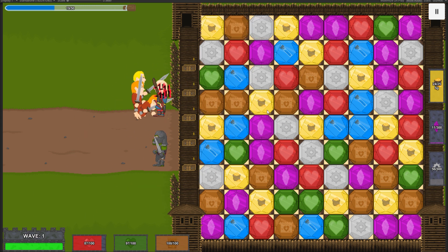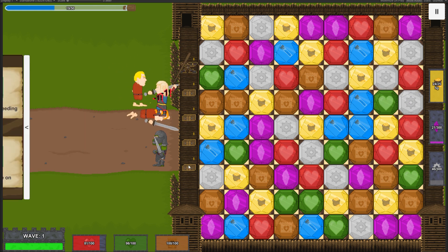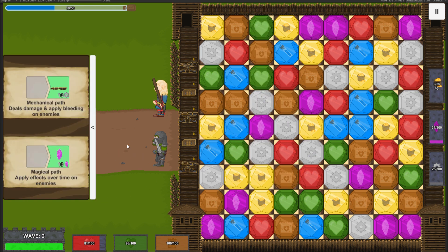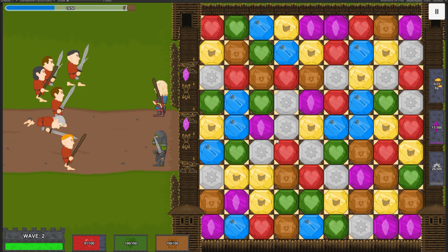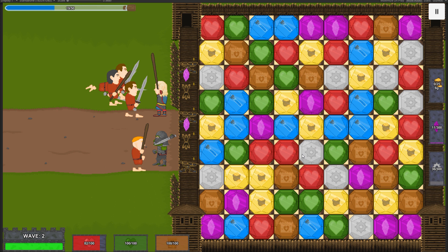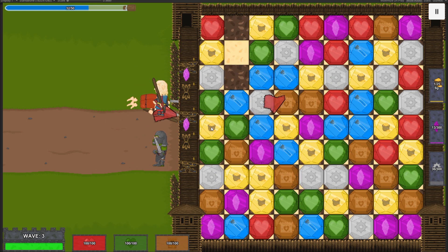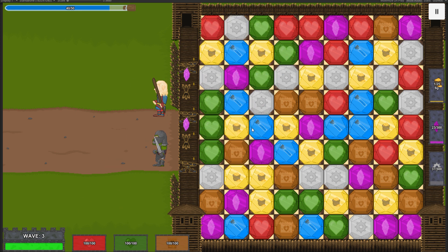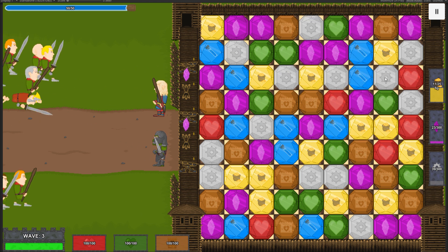I also reworked the game background, as I said in the last devlog. This time around I changed the tileset approach to a custom drawn background image. The advantage is that I can add more details not restricted by the amount or placement of tiles. Of course the drawback is that it's more time-demanding and I cannot reuse it. I will add more details later, but first I need to get the right feeling for it — I don't want to make it too busy.